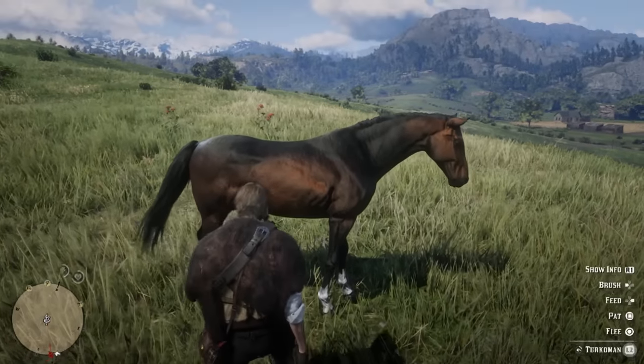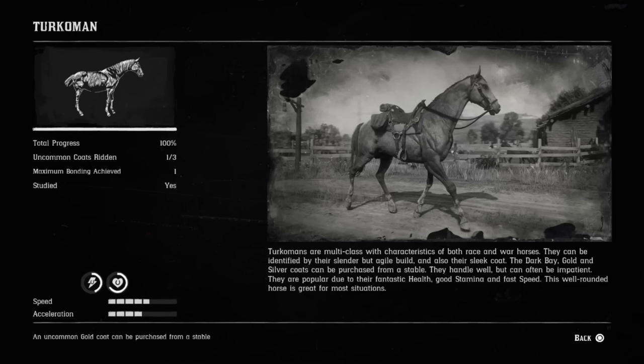The reason this horse is so good in combat is it's actually a race and a warhorse, which is amazing. With the warhorse stat, it's not going to really spook at anything. It's amazing for gunfights, and Turkomans are multi-class with characteristics of both race and warhorses. They can be identified by their slender but agile build and sleek coat. The dark bay, gold, and silver coats can be purchased from a stable. They handle well but can often be impatient. They are popular due to their fantastic health, good stamina, and fast speed — a well-rounded horse great for most situations.